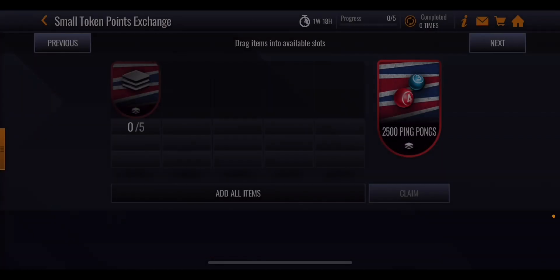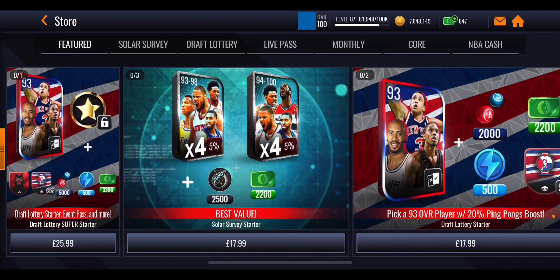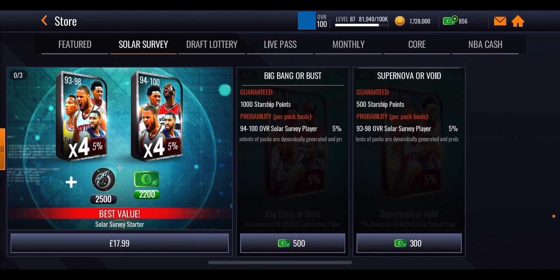So that is going to cost you a lot of coins, a lot of cash, and maybe even a bit of luck to get some of these masters. In the store there will also be a boomer bus pack you can purchase for coins that will drop as we go through the promo — it's not available right now but it will drop later. At the moment there's a big one for 500 NBA cash and a small one for 300 NBA cash, giving 1,000 or 500 starship points respectively if you don't pull a player.